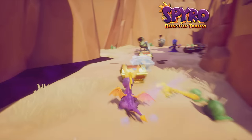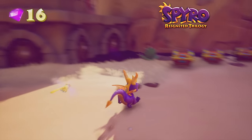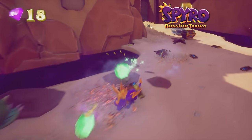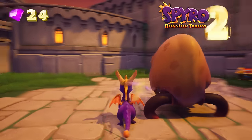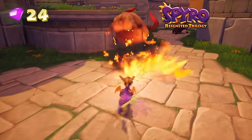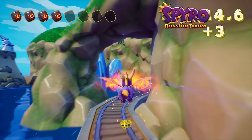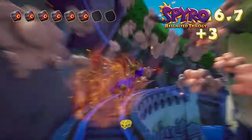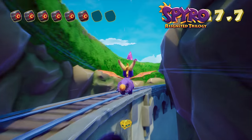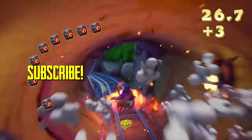And that wraps up this episode of Direct Comparison. Spyro Reignited is a beautiful recreation of the original '98 classic and stays faithful to the original design, while also making some minor improvements to the game's outdated control scheme to help make it less disorienting. I'm still playing through all three games and will try and have a full review out soon, but what do you guys think? Did Toys for Bob deliver exactly what you wanted from a Spyro remake? Let me know in the comment section, and don't forget to like and subscribe for more videos like this posted every week.